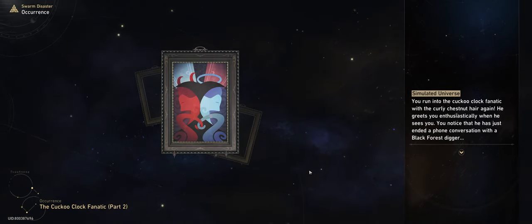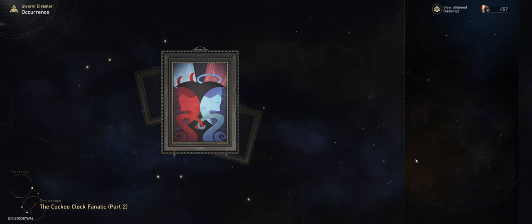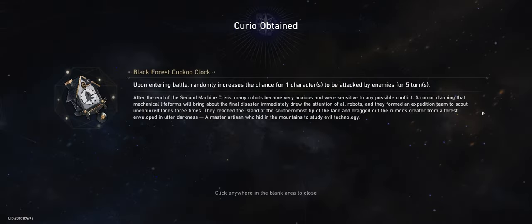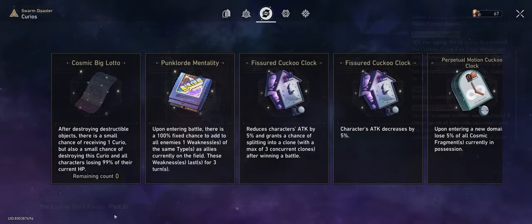The Cuckoo Clock Fnatic events are found within the Swarm Disaster mode of the simulated universe. Part 1 can be found at any point during your run as long as you don't have a clock on you, in which it will randomly show up on an occurrence tile to give you a Cuckoo Clock. Once you accept it, you unlock the chance for Part 2 to appear.